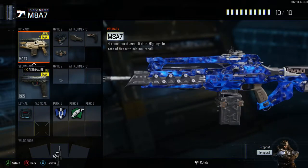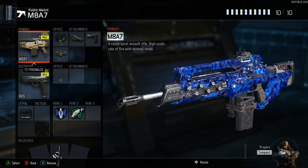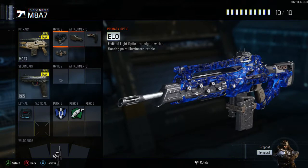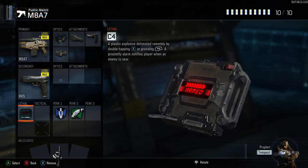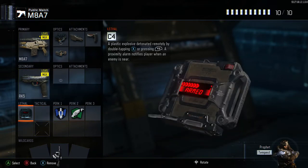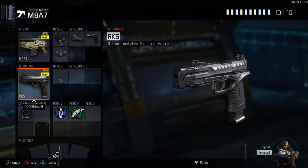I've got two M807 classes depending on the map. One is high caliber, fast mags, and stock. For a secondary I always use the RK5 — I don't like the MR6 or the LK9, the RK5 is a hell of a pistol. I run afterburner and scavenger on this one, and sometimes I struggle to fit fast hands because slow sprint-out time is one of my pet hates.